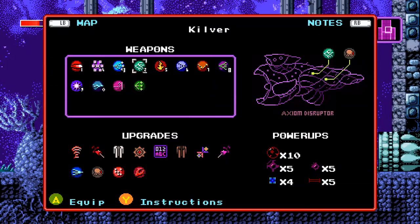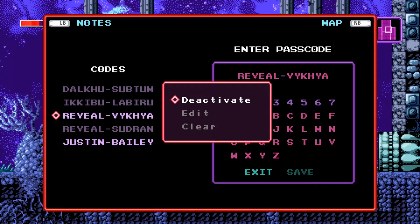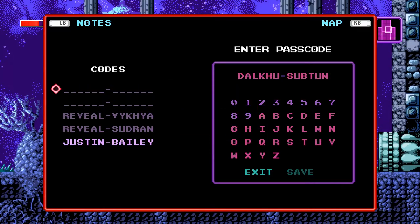And if I did that correctly, I should be able to come in and see some of these Rusalki notes translated. Yes, excellent. That'll leave it turned off for the most part. Also, I can get rid of these just to make some room — I don't need them anymore.